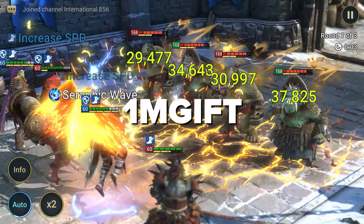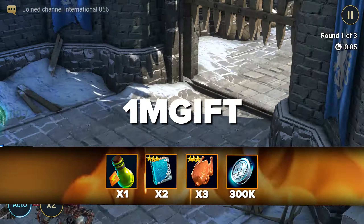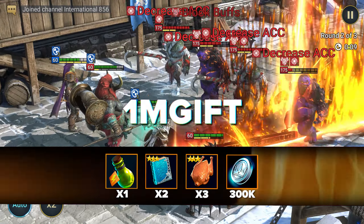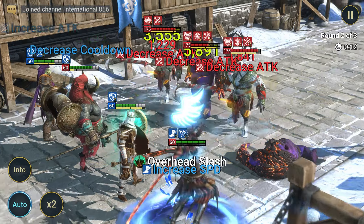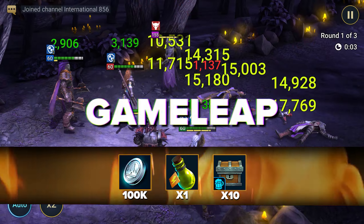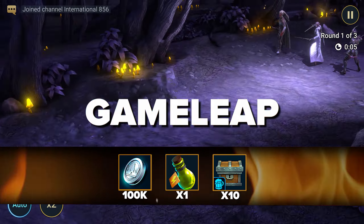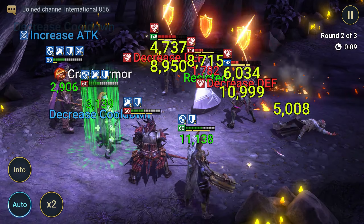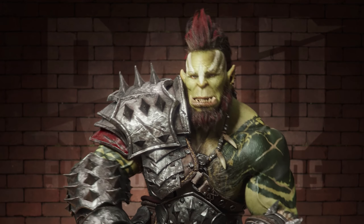The next promo code, 1MGIFT, gives 1 full energy, 2 rare skill tomes, 3 rank 3 chickens, and 300,000 silver. Take the bonuses if you haven't had a chance to enter the promo code yet. Here's another small promo code, GAMELEAP, which gives 1 full energy, 10 XP brew, and 100,000 silver. A few bonuses, but still useful — free bonuses are always nice to take.